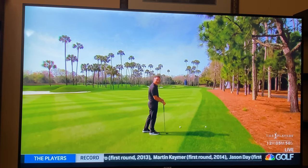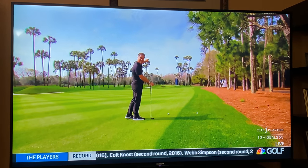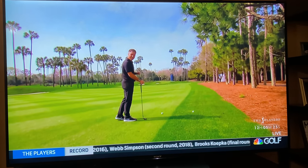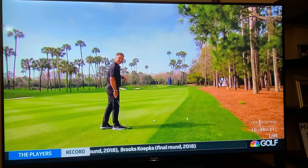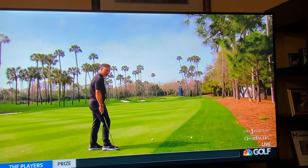If you hit the tee shot down the right side of the fairway and there's a front right hole location, you can see there's a massive palm tree in the way. At this point, the player is going to have two options: number one is to hoist it up and over the tree, and number two is to try and cut it around.